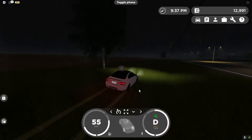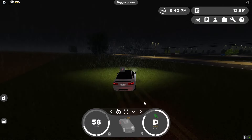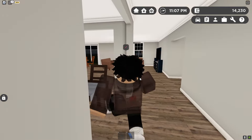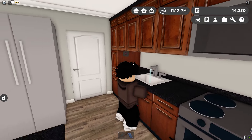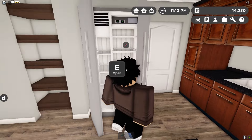When you drive in the dirt or grass there's a trail that follows — this game is very detailed. Here is the Greenville house, which is pretty nice. The appliances are actually interactive — you can cook and wash your hands.